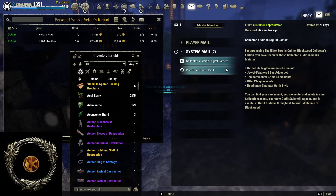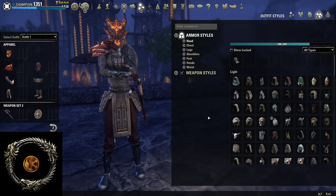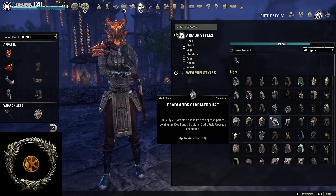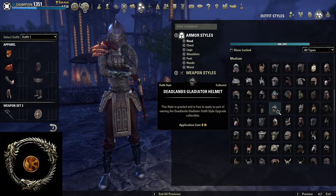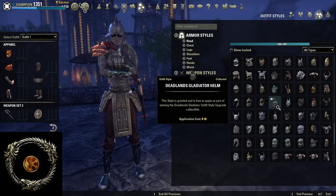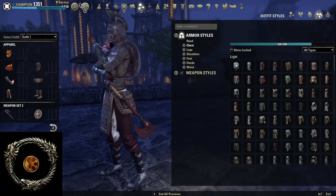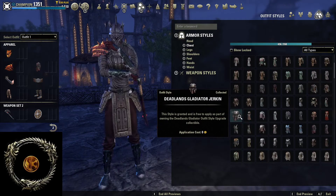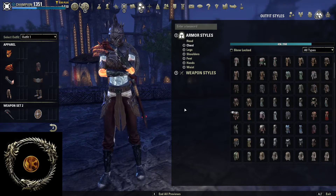What do I have here? Oh, I totally forgot those. So, Deadlands Gladiator — hat, okay, helmet. Ooh, looks good. Then chest — jerkin. Ooh, I really like this one.